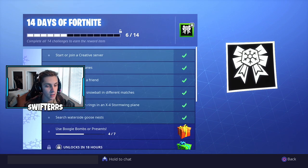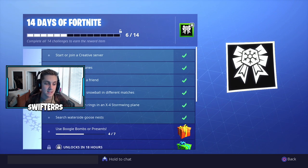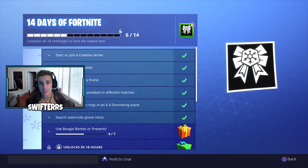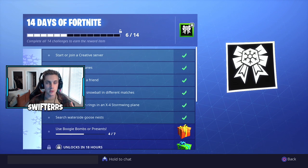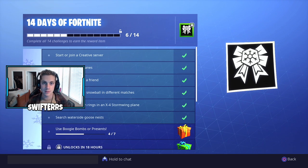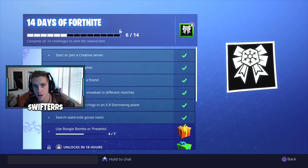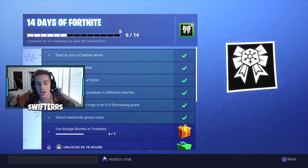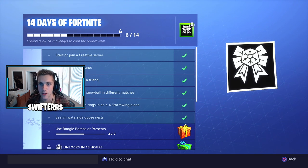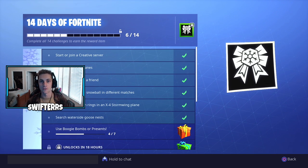Not too long ago, the 7th challenge for the 14 Days of Fortnite was made available. I've actually completed 4 out of the 7 of those challenges, and that challenge is to use boogie bombs or presents. Unfortunately I wasn't recording in a couple of my previous games, so right now I need to find 3 more boogie bombs or 3 more presents and use them to complete 7 out of 7 and unlock the brand new free Gingerbread Backbling reward here in Fortnite.